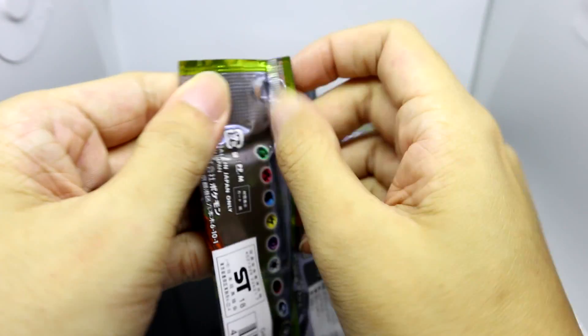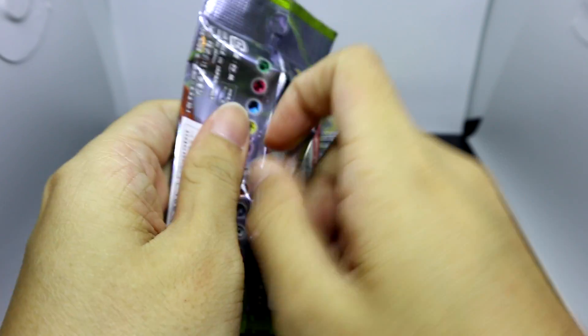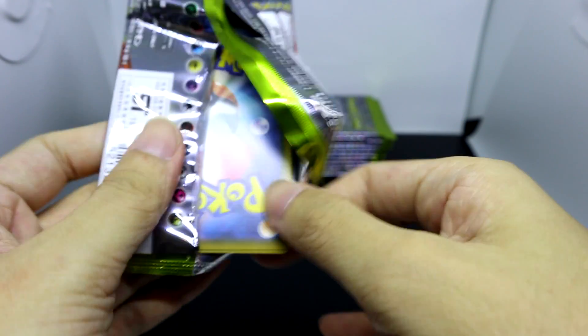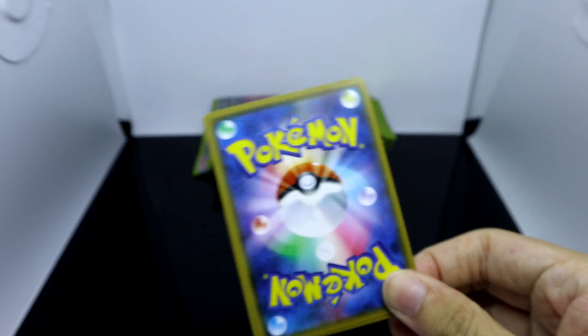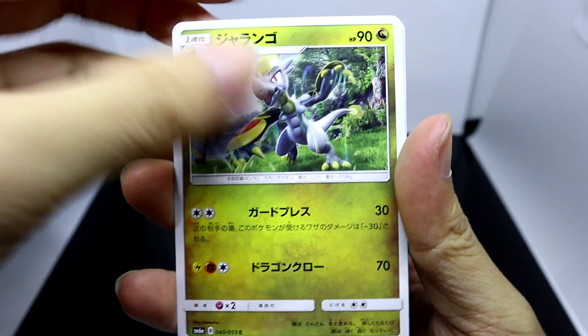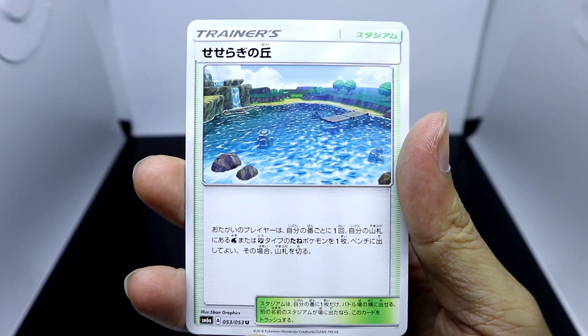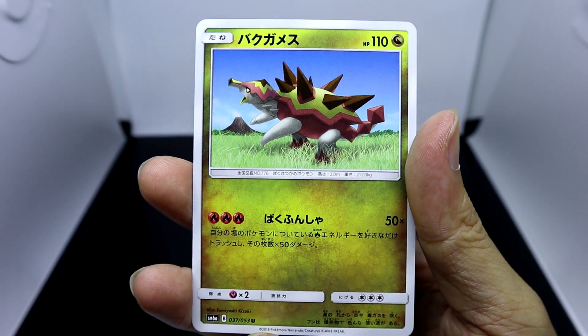Moving into the second half of this opening. If you guys have been following my channel for a while, I think you might be used to me splitting these into two halves, but from now on I'm just gonna do them in one video. Here we've got Hakamo-o, Lapras, Darumaka, Brooklet Hill, and Turtonator again.